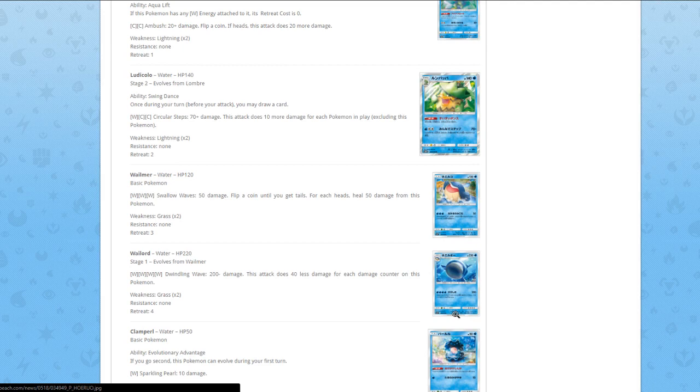Wailmer — for three Water, Swallow Waves does 50 damage, flip a coin until you get tails; for each heads, heal 50 damage from this Pokémon. Just bad.